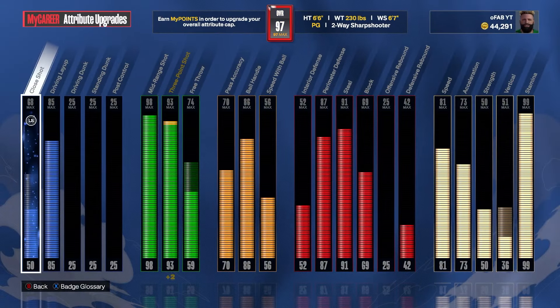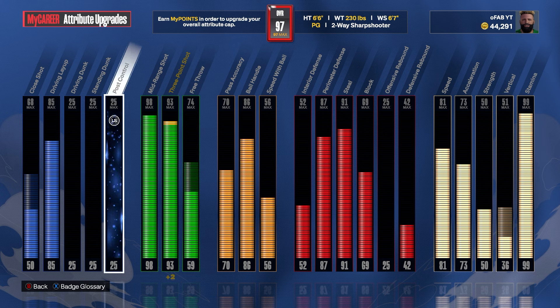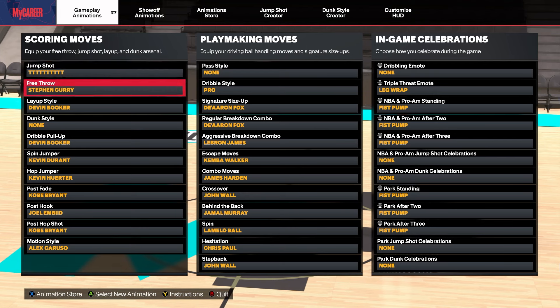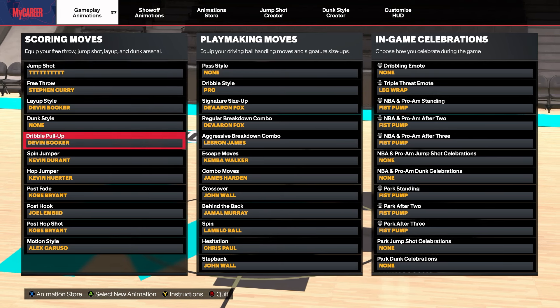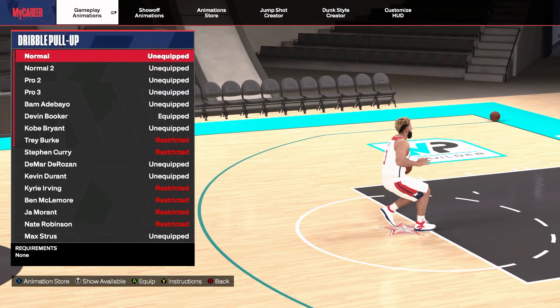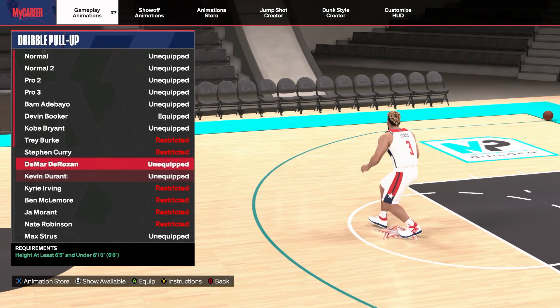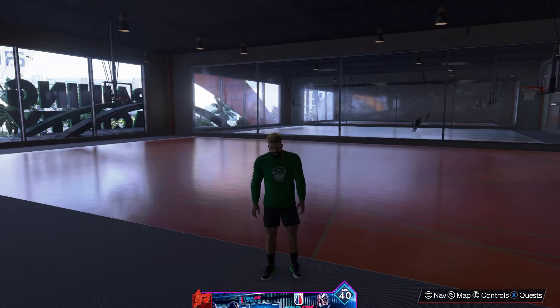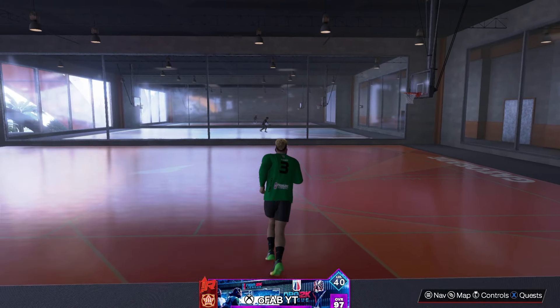The best fade for 1's and 2's court. So this is our build right here with a 6'6. When you're playing 1's and 2's as a guard you want to make sure you have a 6'6, 6'7, or 6'8. So for my 6'6 and 6'8 players, the best fade on the game for the 1's and 2's court is Devin Booker. Devin Booker is the best fade on the game if you're a 6'6 on the 1's and 2's court. All you need for Devin Booker is to be under 6'10.